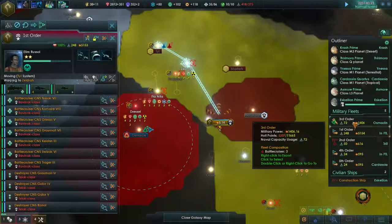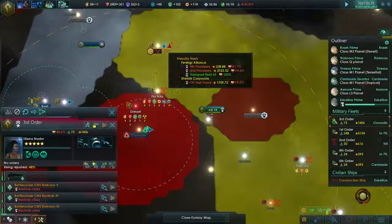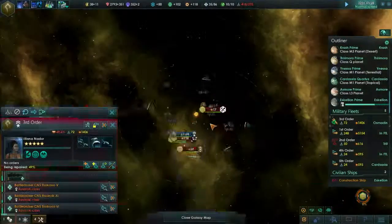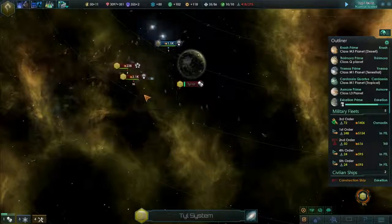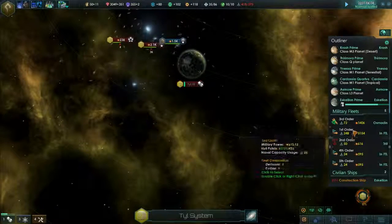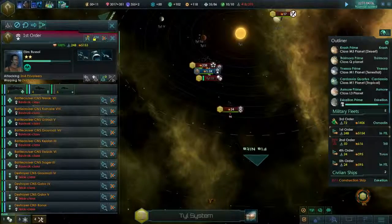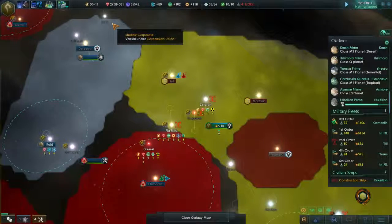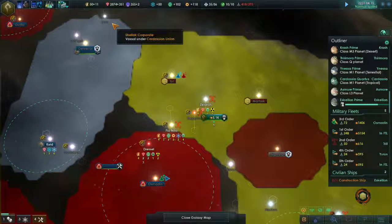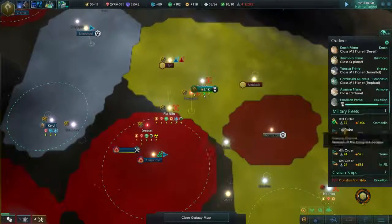Okay, here's the third order - they're licking their wounds right now. I'm gonna let them do that, then I'll send them up to back up these guys. 1.5 to 2.1 - we did bloody them a bit, so that's good for us. The First Order - we're gonna want to take them out. They are a couple of jumps away, so maybe we're gonna start looking at technology that will help us go to warp a little bit faster. Having these guys so far behind really didn't help our cause.